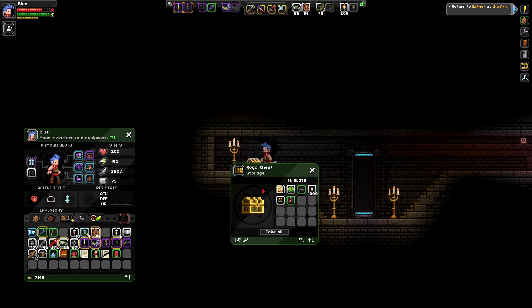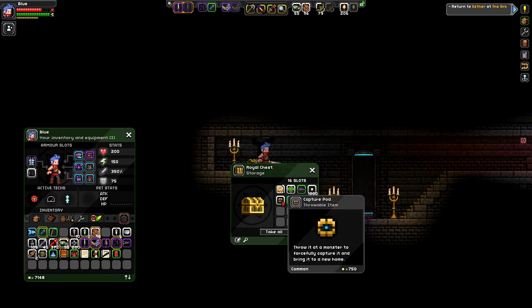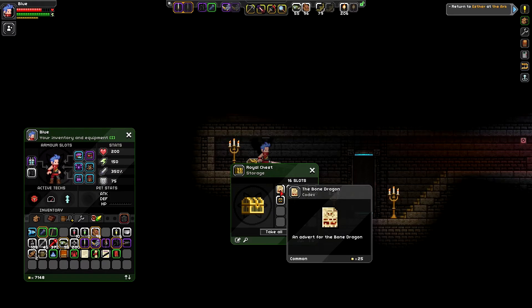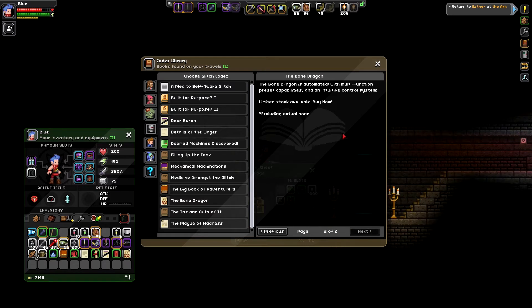Skystopper Capture Throd Pod — Capture Throd, the Bone Dragon. An advert for the Bone Dragon, you say. 'The Bone Dragon — dragons aren't real, not even the Bone Dragon. But with the Bone Dragon you can get the semblance of reality. The stainless steel robot is encased in tough and durable SimuBone™ — the most bone-like substance in the known universe. When you purchase the Bone Dragon, not only do you get a realistic facsimile of a dragon, you also get those classic dragon traits: the gift of flight, red-hot fiery breath, and the predilection for murder. But there's more — the Bone Dragon is automated with multifunction preset capabilities and an intuitive control system. Limited stock available, buy now. Excluding actual bone.' That's probably for the best — it would cost way too much, I'm sure.